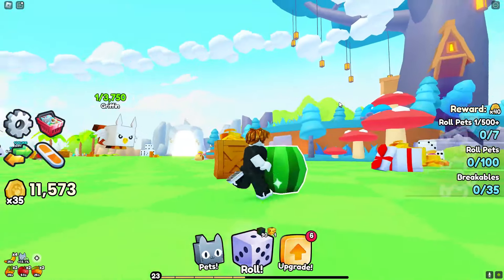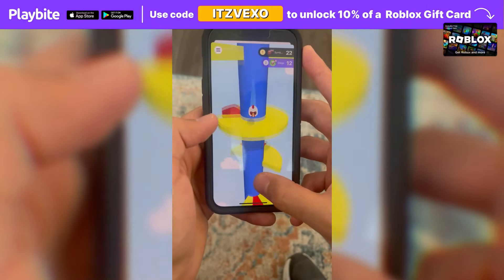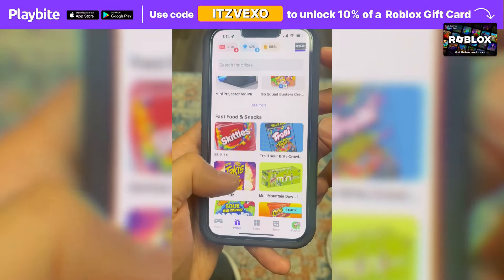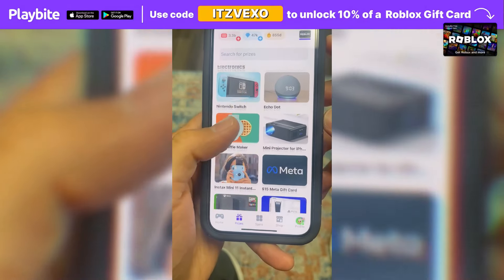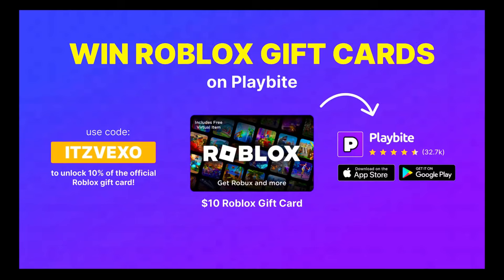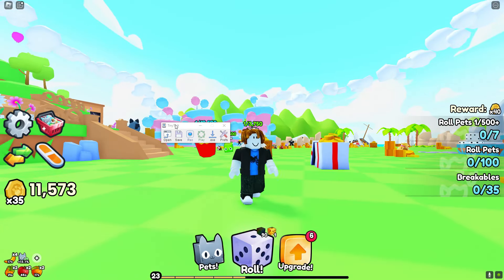If you ever need free Robux, download the app called Play By. It's like an arcade on your phone — you can play fun games and win prizes, such as the official Roblox gift card or any gift card of your choice. Download Play By via the link in the description and use the code 'Vexel' to unlock 10% off a Roblox gift card.